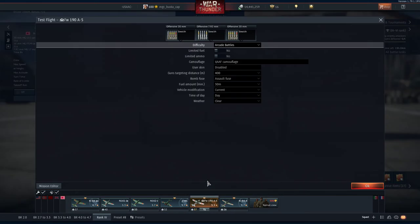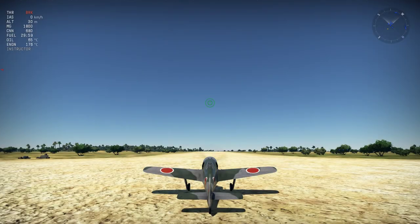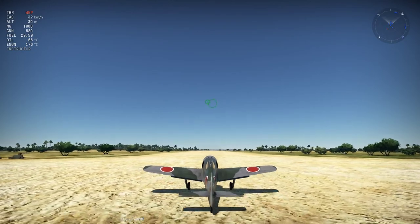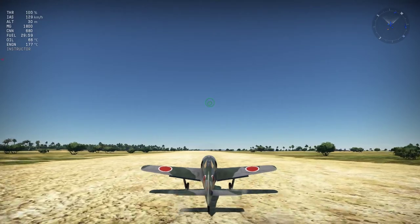Okay, here's a test. We're gonna do a test flight in 190A5. So we're gonna pop flaps, get to speed, not do anything.